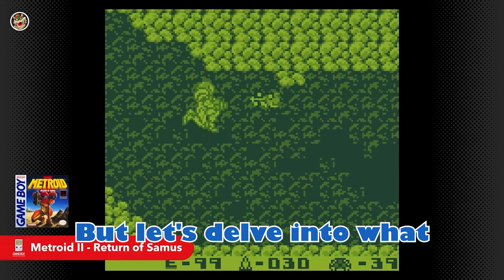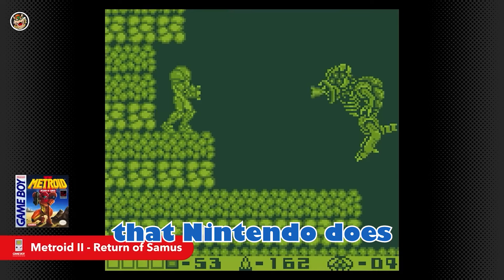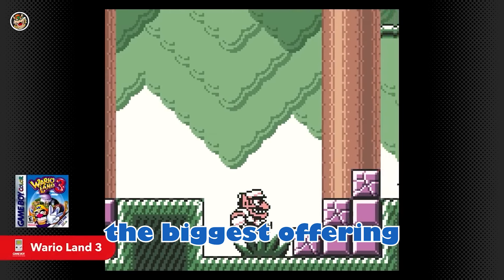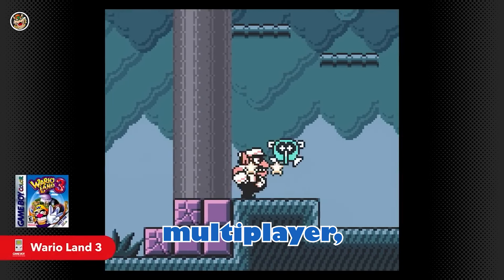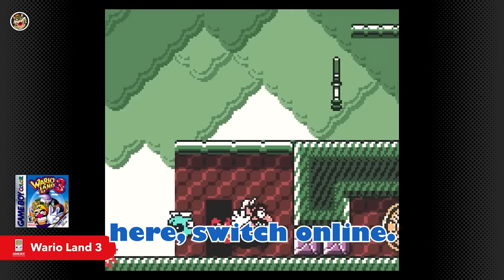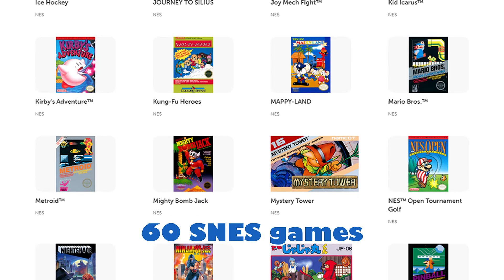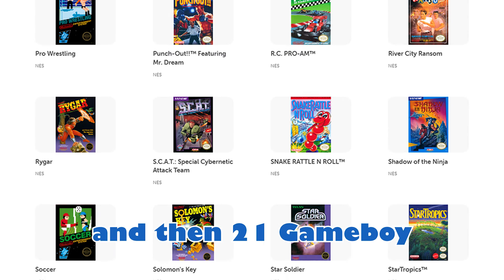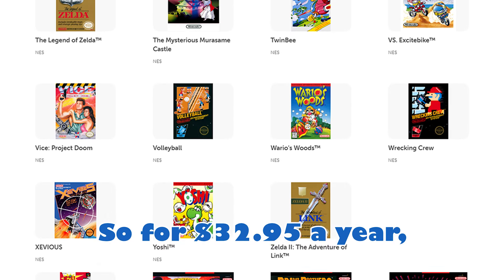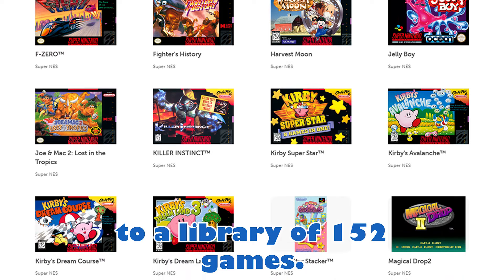One of the biggest offerings that Nintendo does for Switch Online outside of online multiplayer is their classic games collection. With the base tier, you're going to get access to 71 NES games, 60 SNES games, and 21 Game Boy and Game Boy Color games. So for $32.95 a year, you're getting access to a library of 152 games.